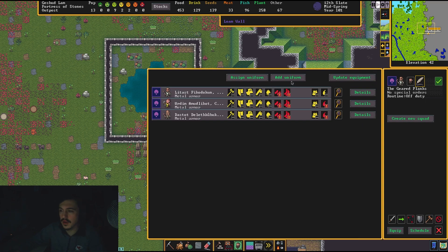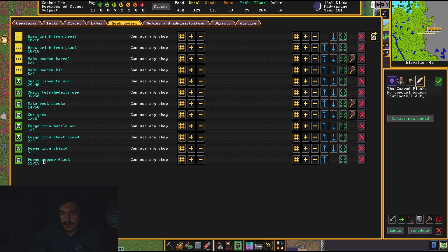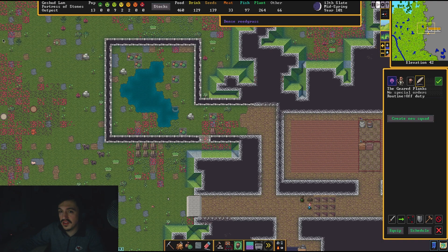Our dwarves have access to all of this stuff in the barracks — not on their bodies, but they have access to it. They have their weapons and all this stuff, they have their backpacks. They do not have water skins — and I think my flasks, have I been making my flasks? I haven't made any yet, so once I do they will be good to go on those.